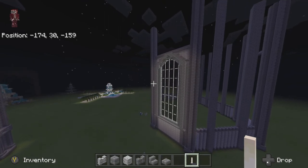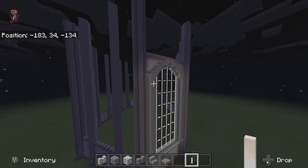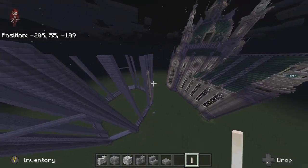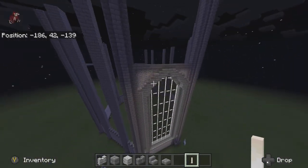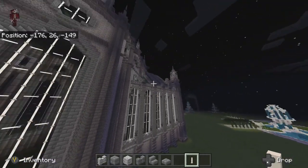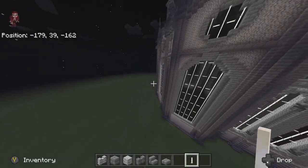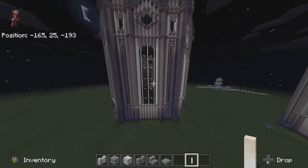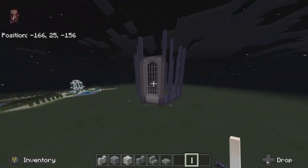And there we go guys - we have the first section of our window. Make sure you do this and copy it around on all four of the flat sides. That is going to do it for part one of this tutorial - look out for part two where we'll be doing the top parts as well as the first parts of these diagonal sides. Hope you enjoyed it, thank you!